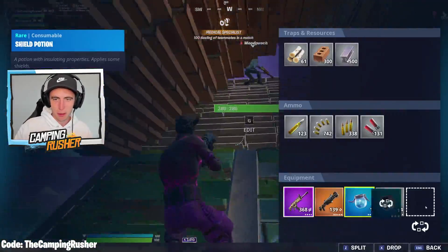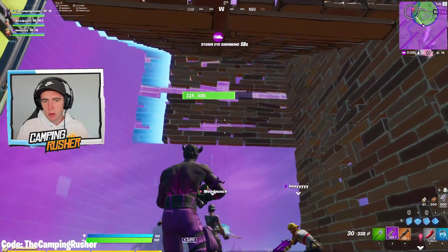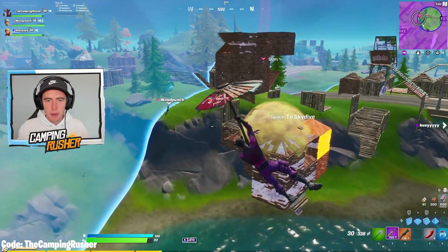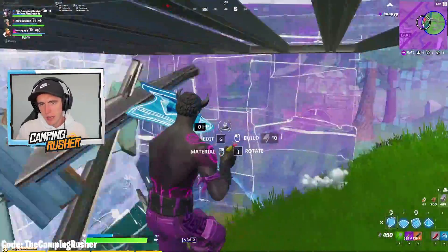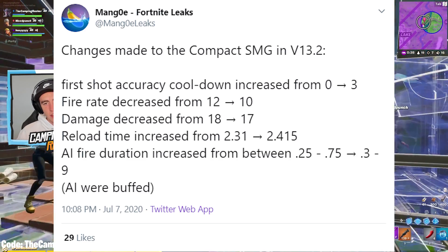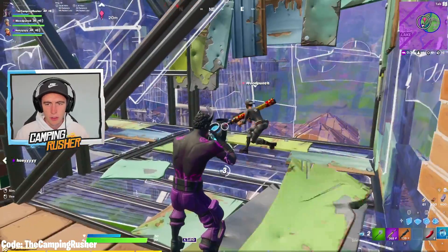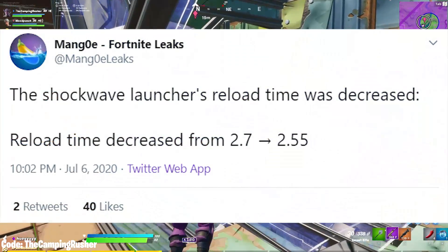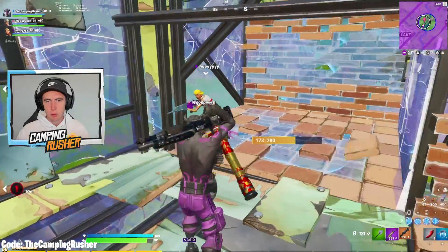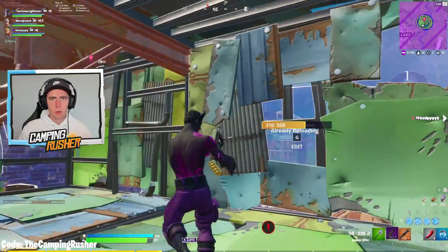Moving on to a bunch of little changes, nerfs, and buffs from the 13.2 update — recently found on July 7th. First, the Compact SMG: first-shot accuracy cooldown increased from 0 to 3, fire rate decreased from 12 to 10, damage decreased from 18 to 17, and reload time increased — so the Compact SMG received a nerf. The Shockwave Launcher got a buff: reload time decreased from 2.7 to 2.55 seconds.